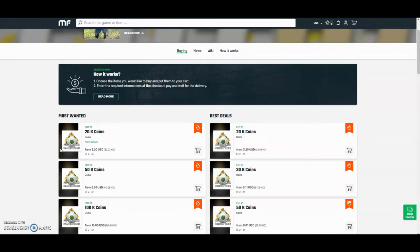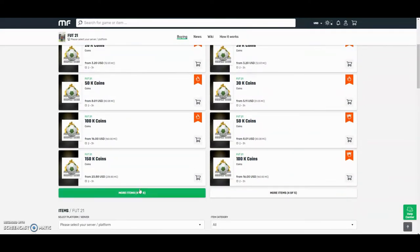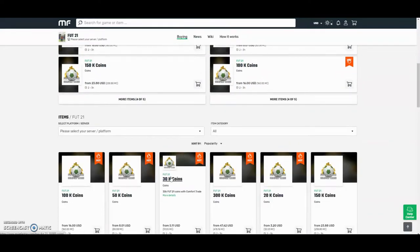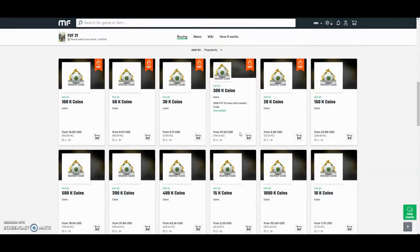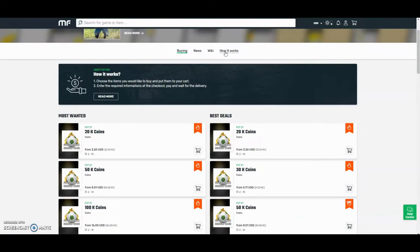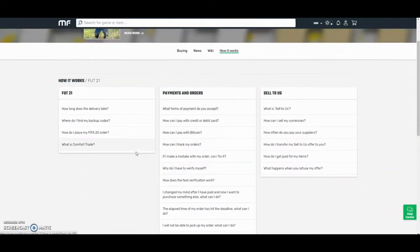Hey guys, check out MuleFactory.com and use the code OWENFIFA for a discount at checkout. They have the cheapest coins on the internet and they also do comfort trade which is 100% reliable. They do Xbox and PlayStation and as you can see by the prices here, they are definitely the cheapest out there. If you want any information on how it works, go on the how it works section. They also have 24 hour support and will be able to help you at any point during the day.